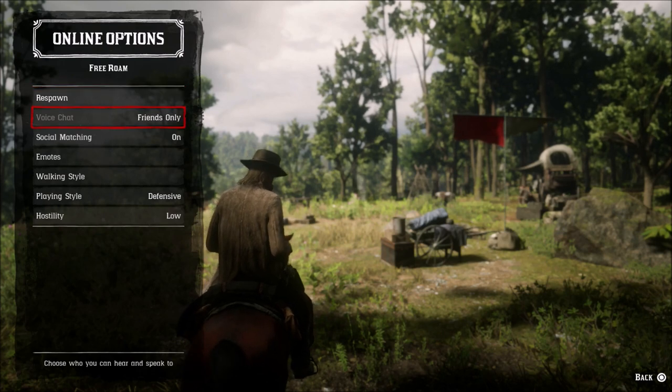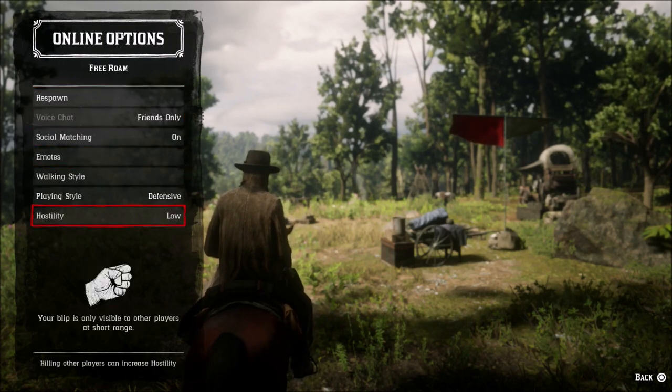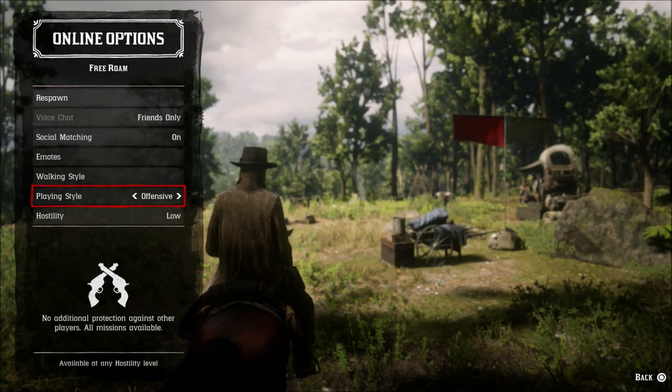Go down to your online options. Once you have hit left on your D-pad, you will see offensive and defensive mode here.